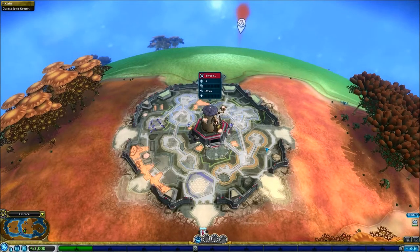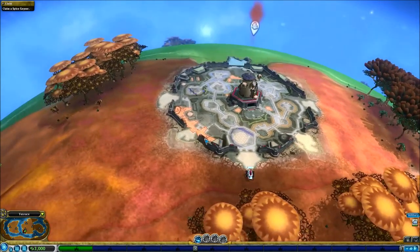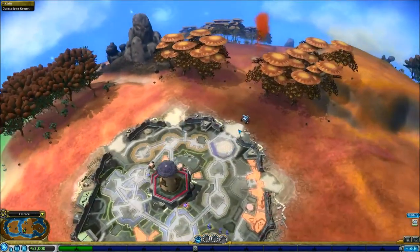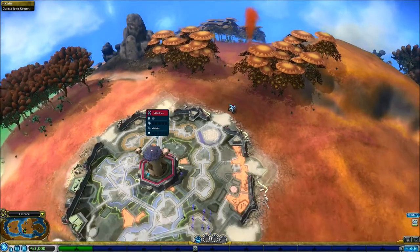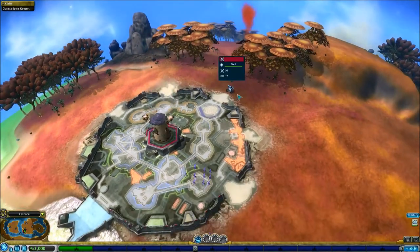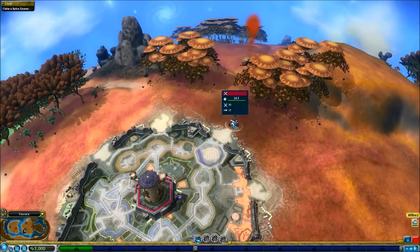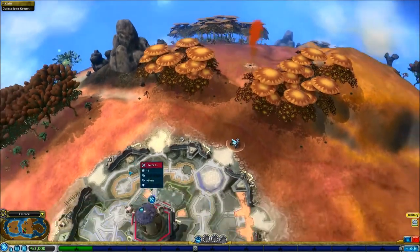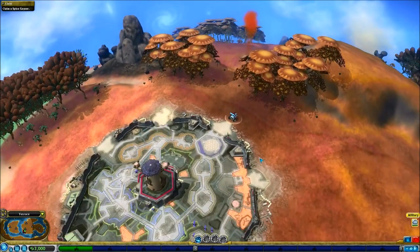Salut tout le monde, and hello everyone. Welcome to episode 9 of Spore. Last time we had just finished off the tribal stage and begun the civilization stage. We designed ourselves a little town hall thingy and a tank-ish thingy, and we had begun our takeover of the planet.